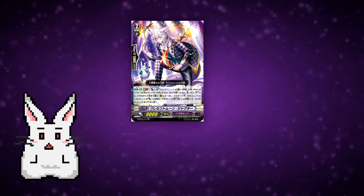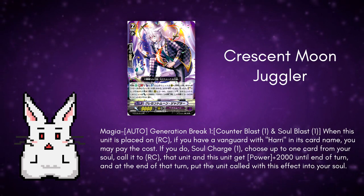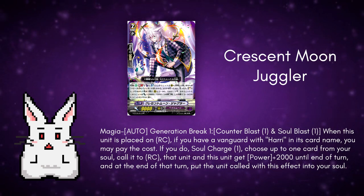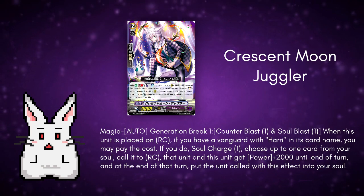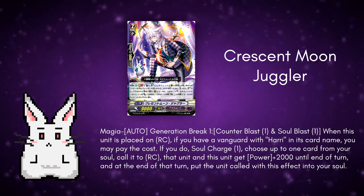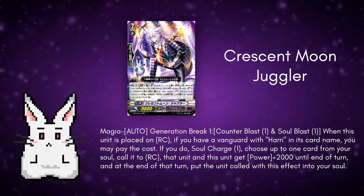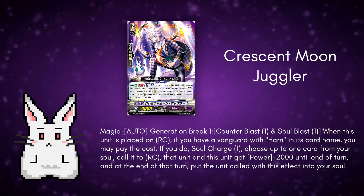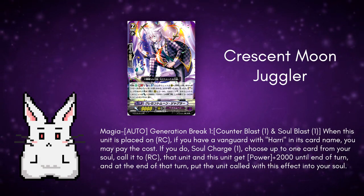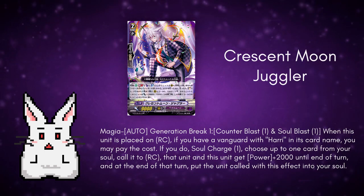Next, we have another grade 2 which is Crescent Moon Juggler. He's a grade 2 with 5k shield and 9k body. The skills are Magia Auto Generation Break 1, Counter Blast 1, and Soul Blast 1: when this unit is placed on Rear Guard Circle, if you have a Vanguard with Harry in its name, you may pay the cost. If you do, Soul Charge 1, choose up to one card from your soul and call it to Rear Guard Circle. That unit and this unit get plus 2k until the end of the turn, and at the end of the turn put the unit called with this effect into your soul. This is a very different unit — still behind GB and Magia, but it works when played from anywhere, you only need Harry as your Vanguard. He Soul Charges and calls a card onto anywhere on your field, also giving a bit of power. Overall, this is the most flexible unit so far, but with a bit more cost — CB 1 and Soul Blast 1, though it does refund the Soul Blast. What I like most is that it doesn't need to call in the same column; you can call the card onto literally anywhere.